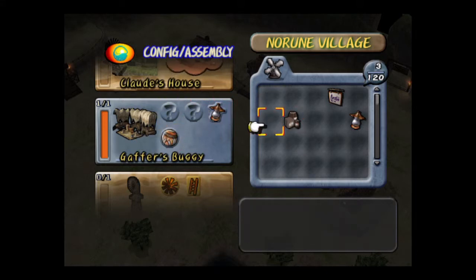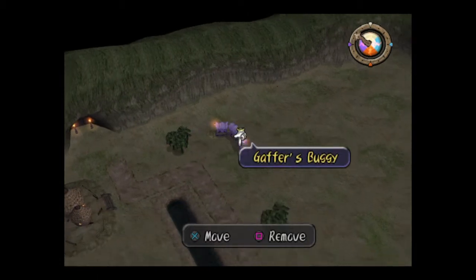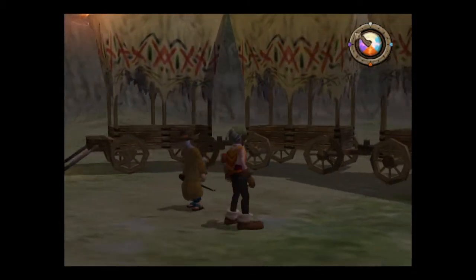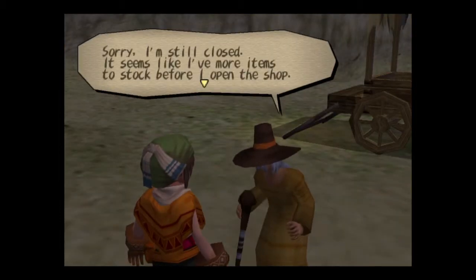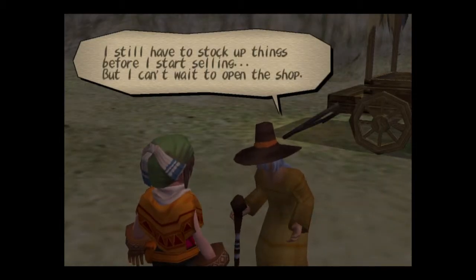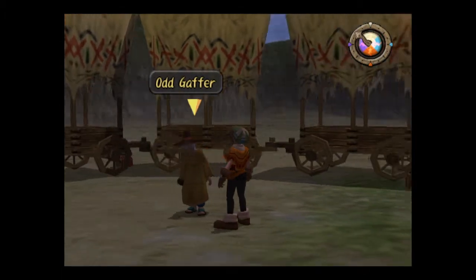Gaffer is not done. We have to actually arrange Gaffer. I want to get Gaffer done as soon as possible, because when he's done, we can then shop at his place. Let's talk to him. There's the old item shop — come on by. Oh, he's closed. What will happen when it's done? You'll have to stock up on things, right? Tell me how to rebuild your house. It needs goods and this sign.